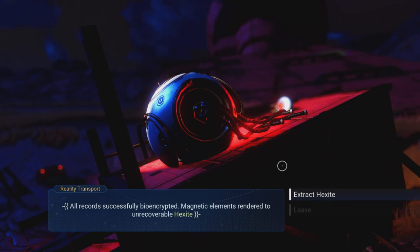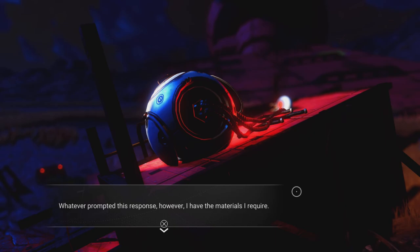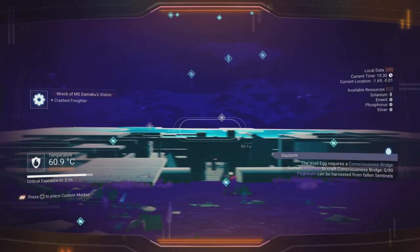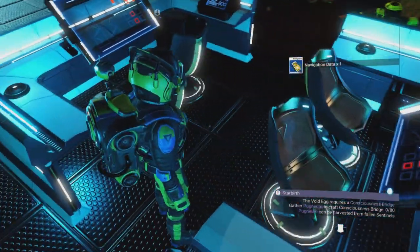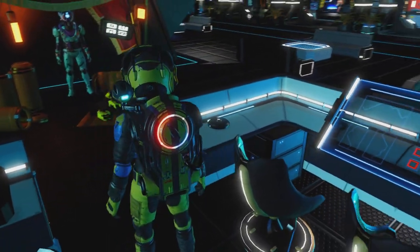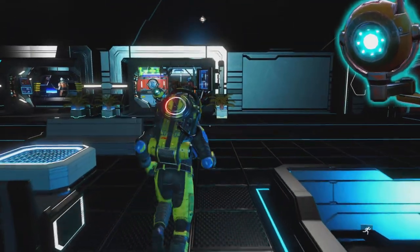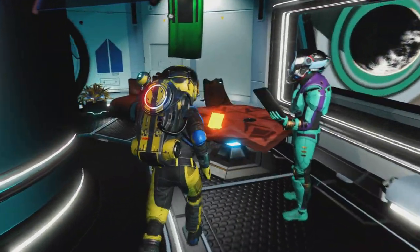We're getting quite a lot of biogenesis code coming up. This ship could be half living matter, half machine. Hexite sounds like a bug — like hexadecimal code. It also needs poggium, which comes from killing sentinels, but there are none on this planet. I've checked every planet in the system — no aggressive sentinels anywhere.